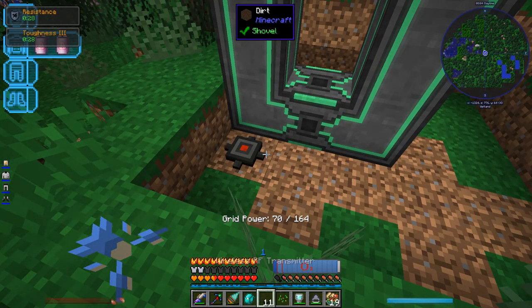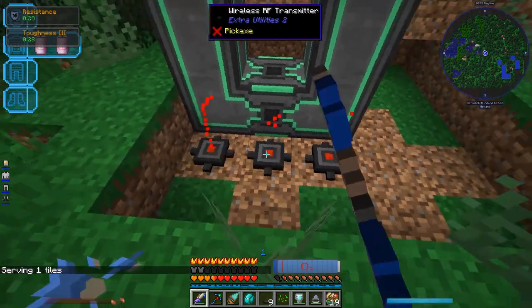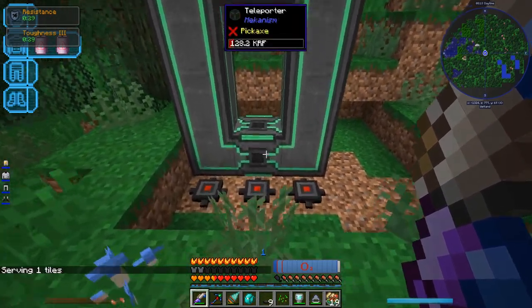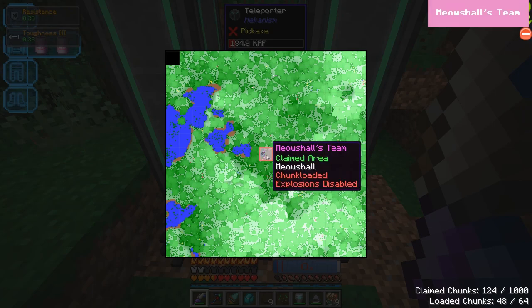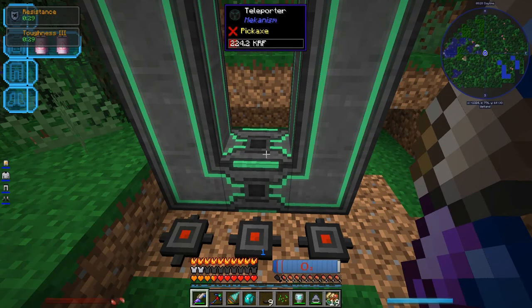I'll put down a couple. If you right-click, it shows you what it's powering — each one's serving one tile. You can see it's filling up with power. Not sure how much it needs, but that should be plenty. Let's also chunk-load this. They should always remain powered and always remain accessible no matter where we are.